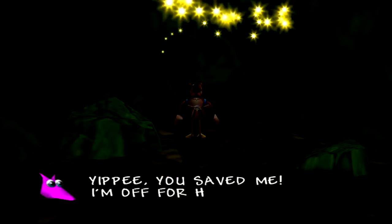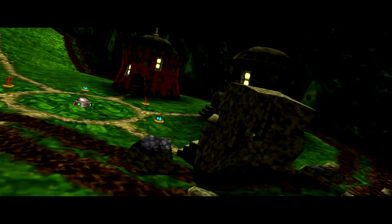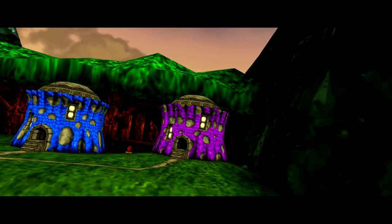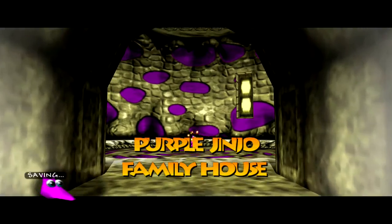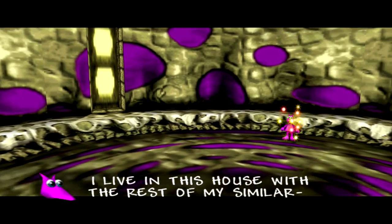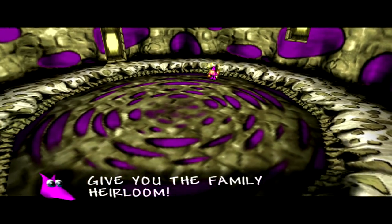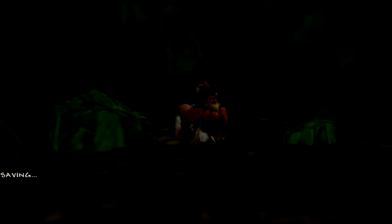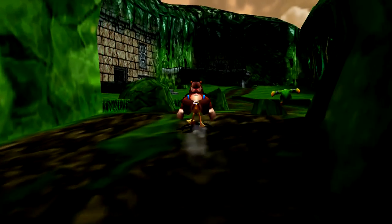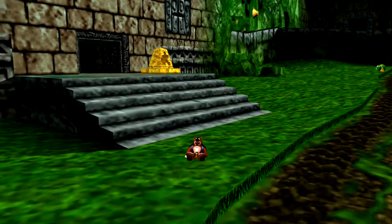We found a Jinjo! Basically, each of these Jinjo homes represents one color of Jinjos, so by saving this little pink one - actually a purple Jinjo - it goes home. The purple Jinjo says: 'Thanks for rescuing me. I live in this house with the rest of my similarly colored family. There are eight of us - rescue us all and we'll give you a family heirloom.' That family heirloom would be - my guess - something that starts with J and ends in 'iggy'. Might be a jiggy. Now we rescued that Jinjo, let's make our way into the first world.